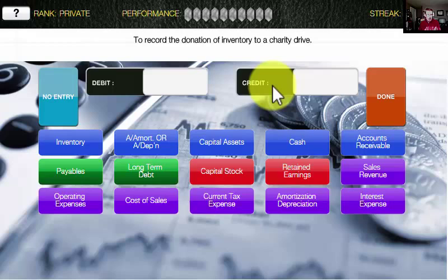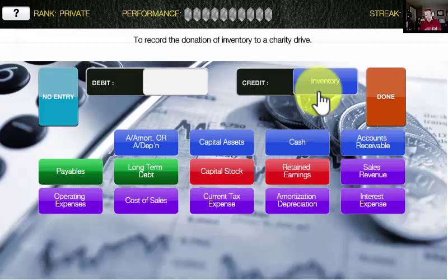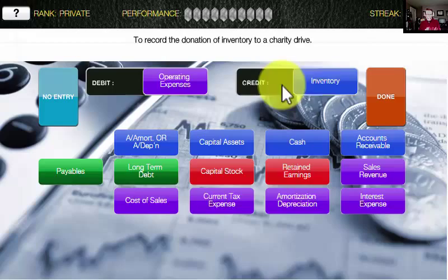Hit done and see whether we've got it right or wrong. The first one says to record the donation of inventory to a charity drive. Donation of inventory — so inventory is going out the door. To get inventory off our books we've got to credit the account. And for a charity drive, those are typically recorded as donations, which show up as an operating expense of the business. Yeah, we did it — that rocks. Well done!